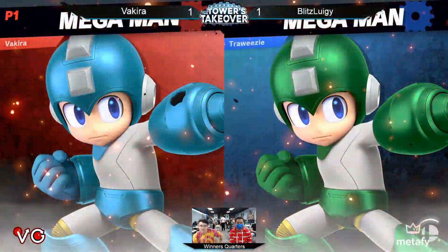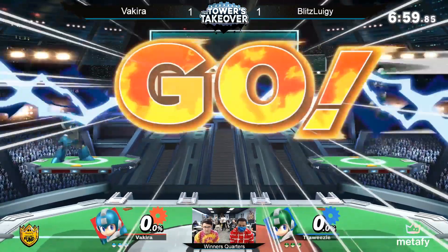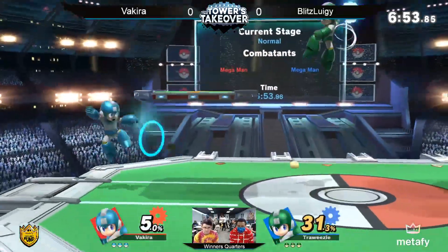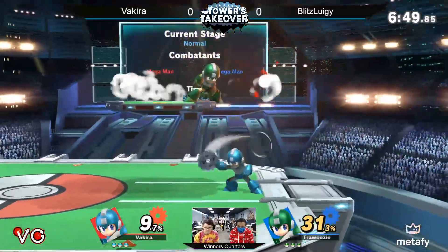Starting off with Mega Man ditto — Blitz Luigi on light Mega Man and Vakira on green Mega Man. I feel like Vakira is definitely the more defensive Mega Man out of the two, but Luigi plays more tactically with a very interesting game plan.